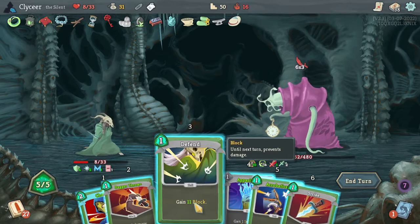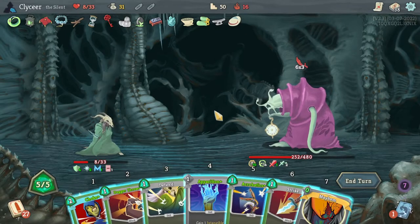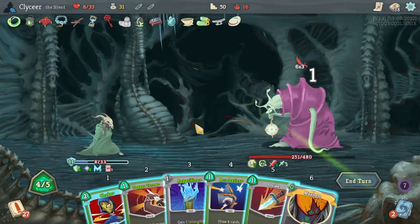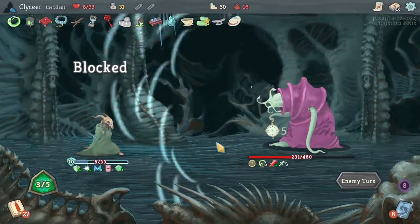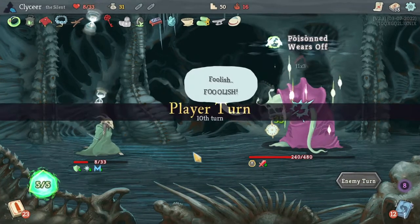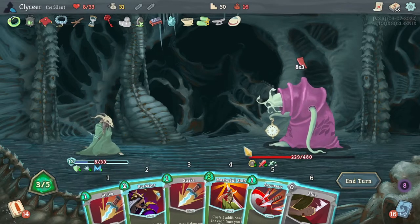I need more block than this. Colorless potions? That doesn't do it. Am I forced to play the Apparition now? I really didn't want to. You're dealing 18 — I'd live with one health if I don't play another card and thus increase his strength. They're gonna heal to half health that turn, and they removed the debuffs. Yeah, I'm just dead. Couldn't draw cards together.